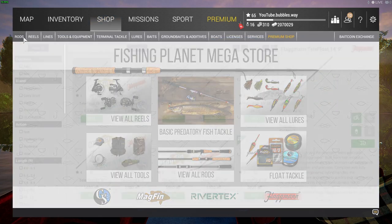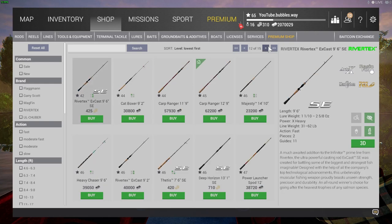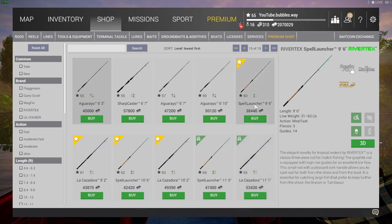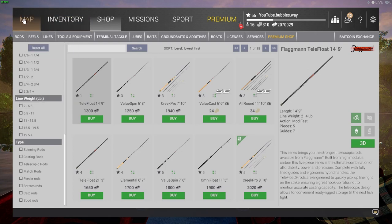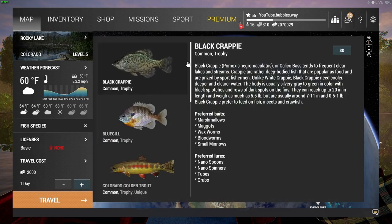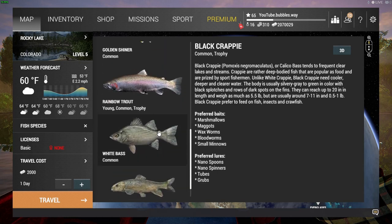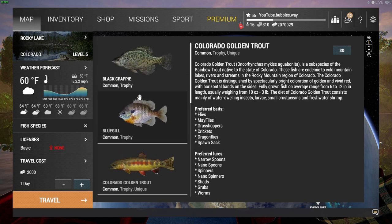Look at how many more rods are available to buy now that I'm at the home main menu — that's because it shows everything here. There's the best bottom rod, best float rod, best spinning rod — I've got different videos on those. Rocky Lake is a very good lake to get to at level 5 — you can catch trout there, which give pretty good XP. Colorado River is also good for cutthroat trout and rainbow trout. At Falcom Lake from level 14 you can catch brown trout, cutthroat trout, red band rainbow, and smallmouth bass.